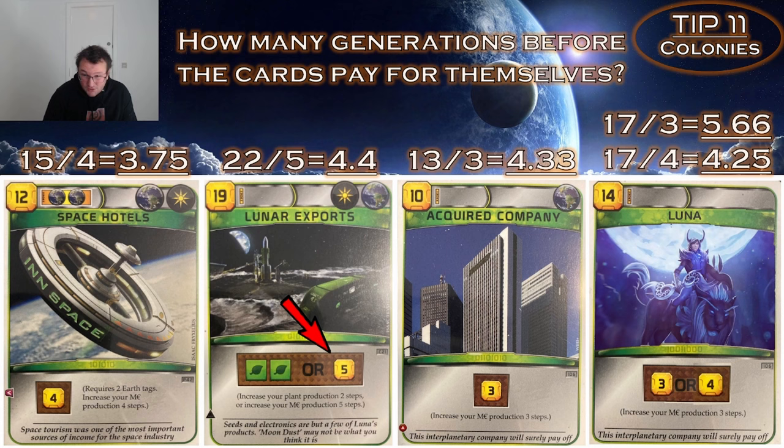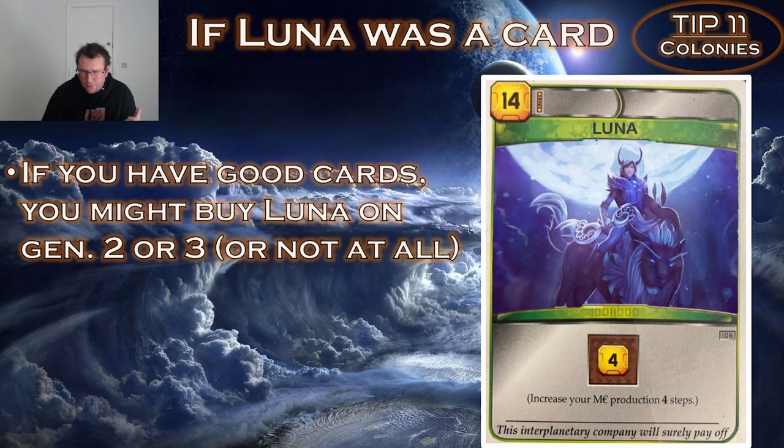If you have really good cards like those in your opening hand, a colony in Luna might not be immediately needed — you could play those cards first and build the Luna colony on generation 2 or 3. People don't really trade in the first few generations anyway, as it takes time to get 3 energy production. Just be careful that the 3 available slots on Luna don't get taken first, especially in 4-player games.